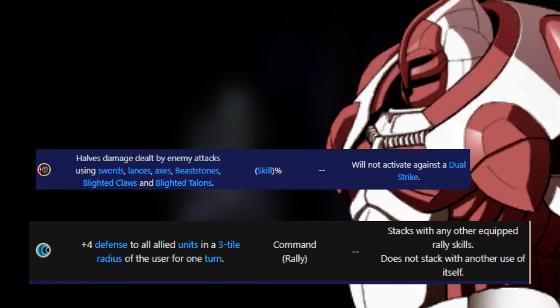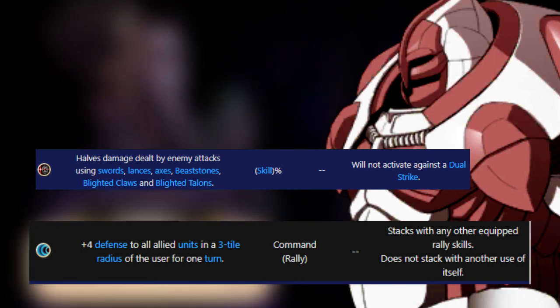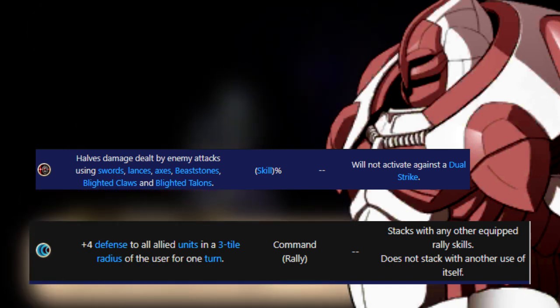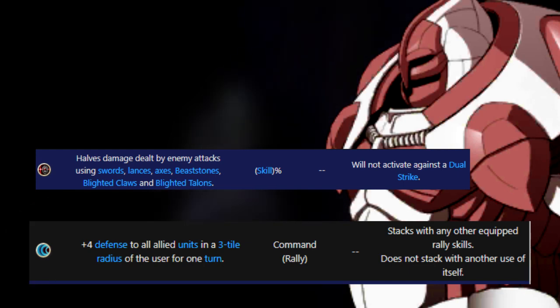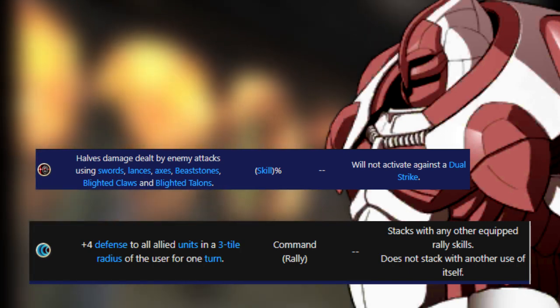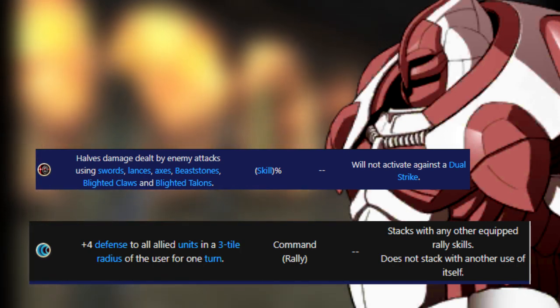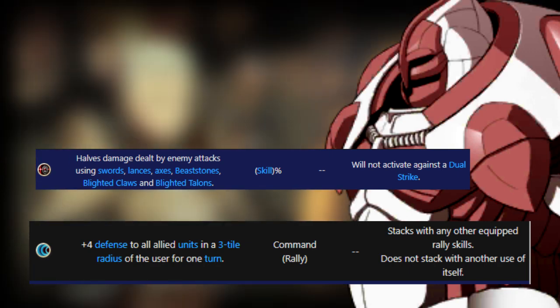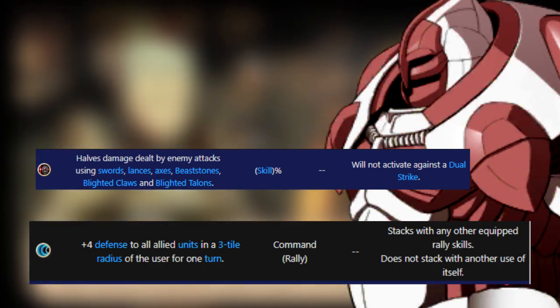The General is the promoted version of the Knight and has an absurd amount of defense. Their main role in my mind is following another unit to pair up and share their bulk. If they have to take the front, they can hold their own against melee attackers with their second skill, Pavis — the opposite of Aegis, as it halves all damage from melee attacks and beast stones if triggered. The other skill is Rally Defense — the first rally skill we encounter. All rally skills will get their time together when I reach an important one.